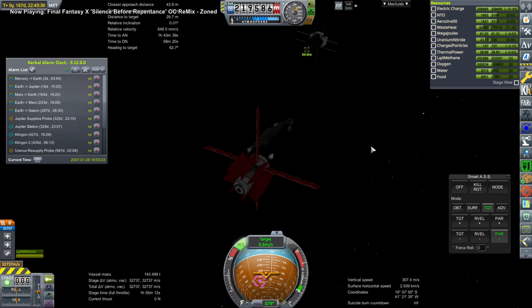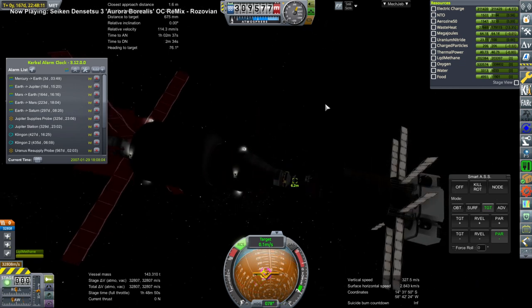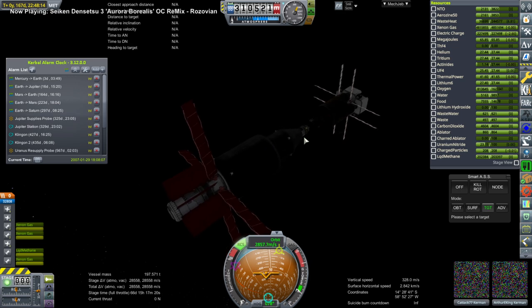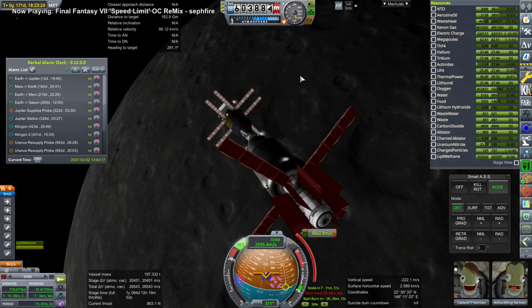What we have here is the return of two tourists — Arthur E. King and Katak from Mercury. This was a painstaking mission to get them there, and not quite as painstaking to bring them back, mainly because we used the Monument Rocket to get the return stage to them. And that is what they just docked to, and now this is the burn to exit Mercury.